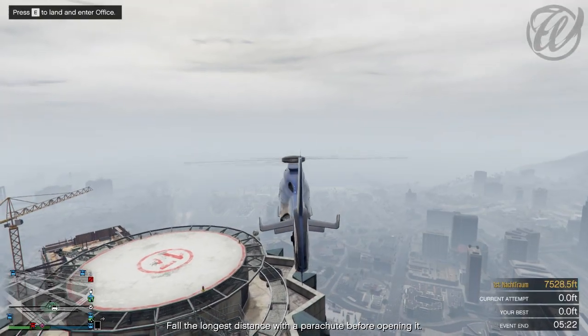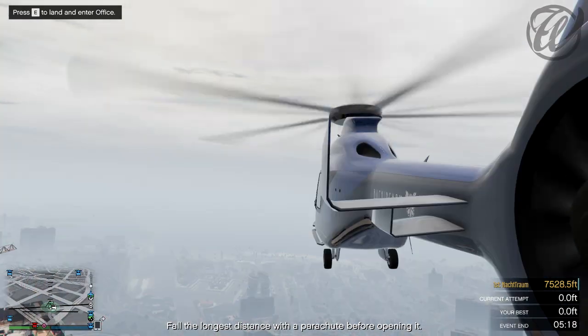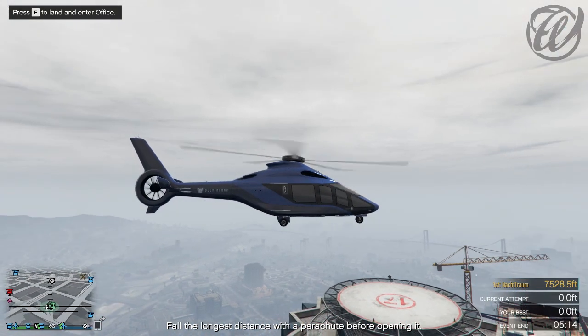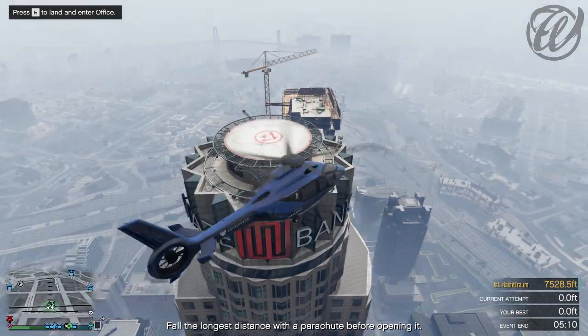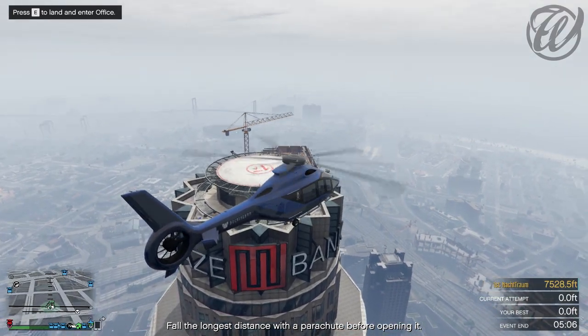Hey, what is up guys, Wizzo here and in this video I'm just going to showcase the brand new helicopter, the Volatis or something. But as you can see it looks really cool. I just bought the Maze Bank building office one which cost me 6.6 million dollars, really expensive.